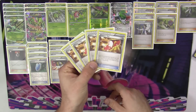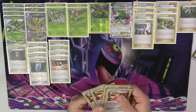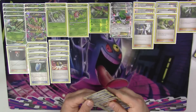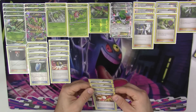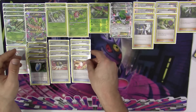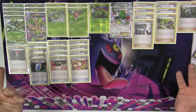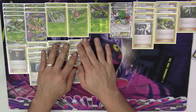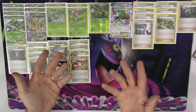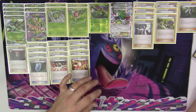Also we have four copies of Trainer's Mail. We've got a lot of really important items in this deck, and you really can't run this deck without at least three copies. Most decks do run three copies of Trainer's Mail these days — it gets you all of your items, all of your supporters, your stadiums. It's a really great card, and you don't have to use your supporter for the turn to play it, unlike Skyla where you can only get one Trainer card.